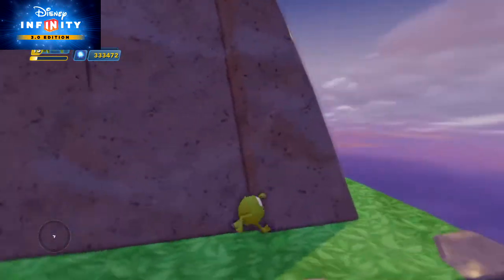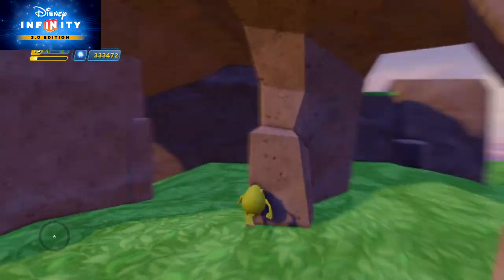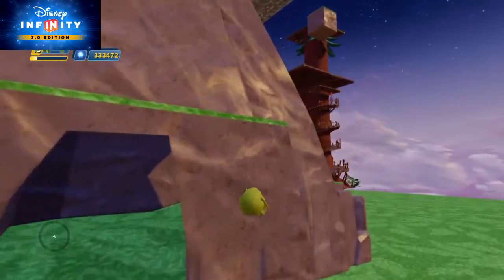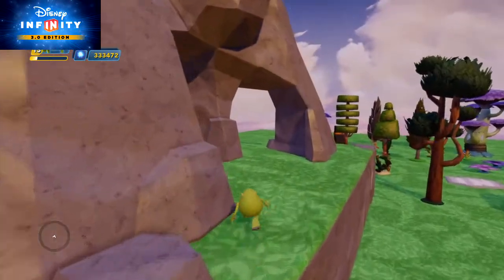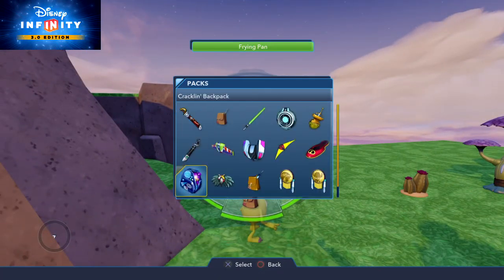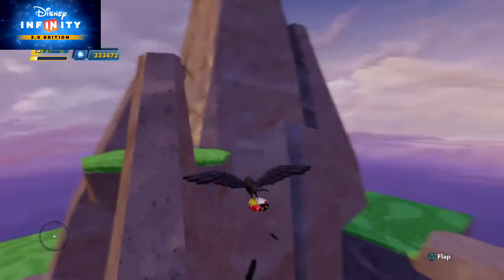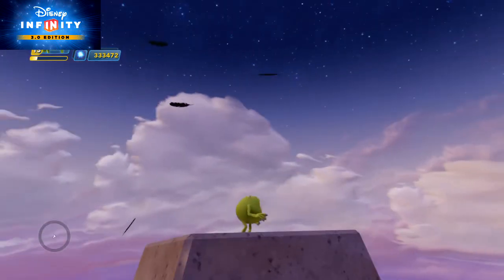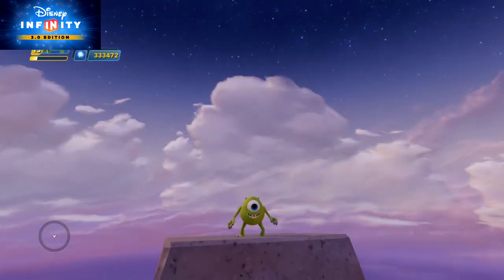I'm going to get to the top of this little terrain piece I spawned in my toybox. I used this terrain thing for my second Toybox Tutorials video. Since I can't get up here, I'm going to use the Crow Wing pack to get up here easily. Anyways, I hope you guys enjoyed — I'll see you in the next video. Like this video if it helped you. Bye!